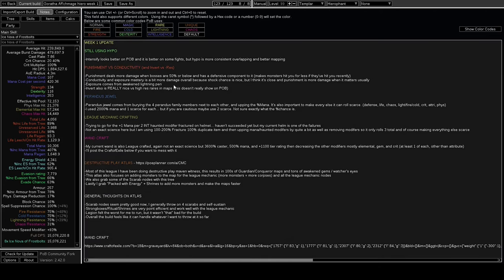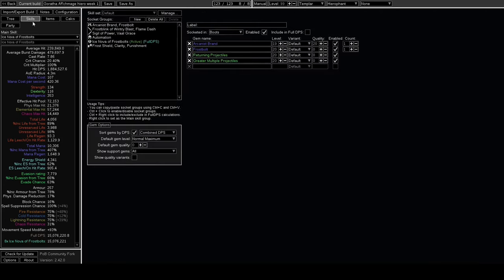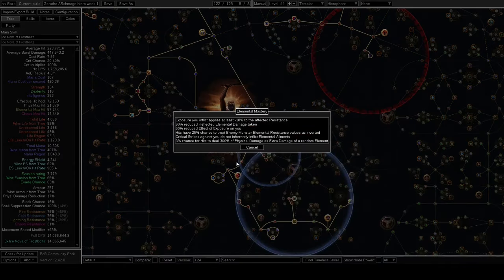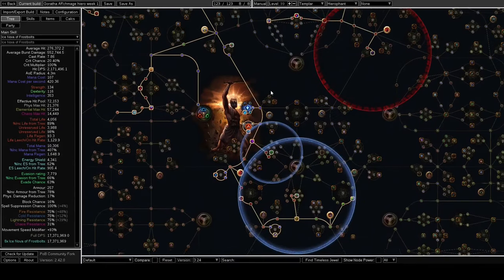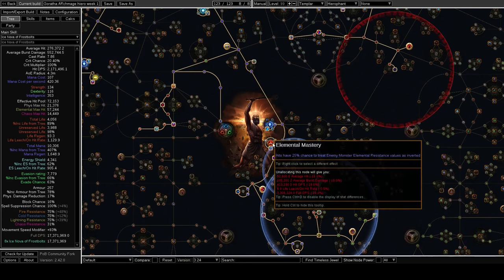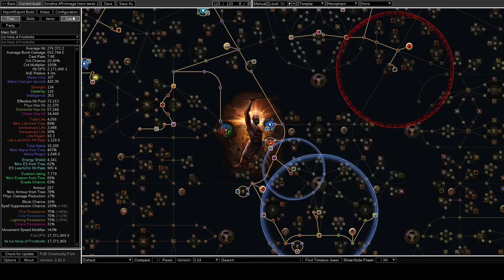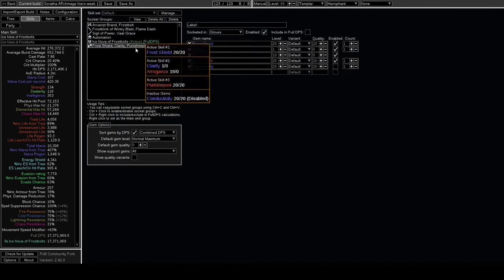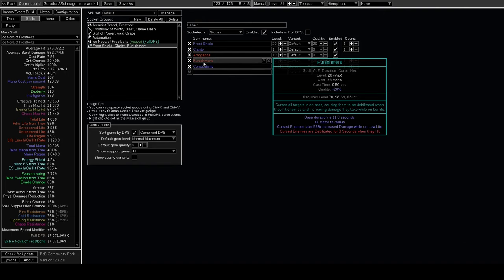I'm still using Punishment. A lot of people keep asking me why I'm not using Conductivity. If you go Punishment you use Invert, and the big thing about Invert is it's actually quite a bit better against really high-res rares. The main downside of Conductivity is that if you run into a 200-res rare, you're really going to be doing no damage to it. With Invert you're going to be doing a lot of damage 25% of the time, so you end up being a lot stronger against rare monsters in maps. For bosses, Conductivity is probably slightly better, but Punishment does more damage when the boss is lower.